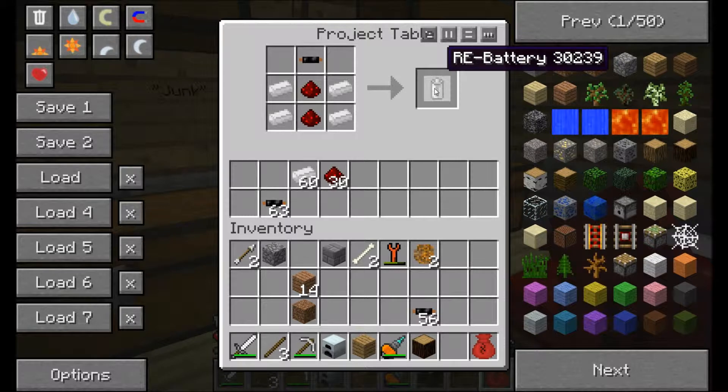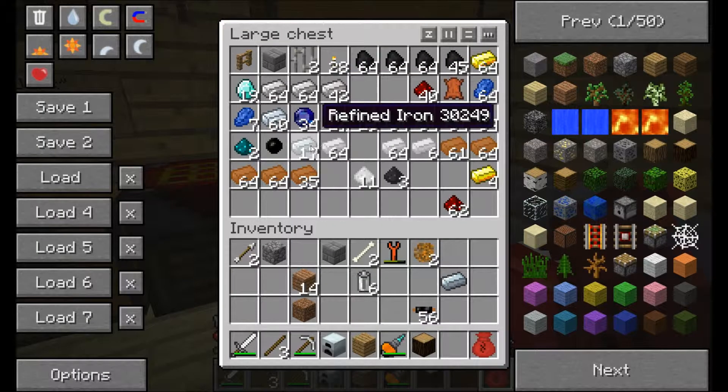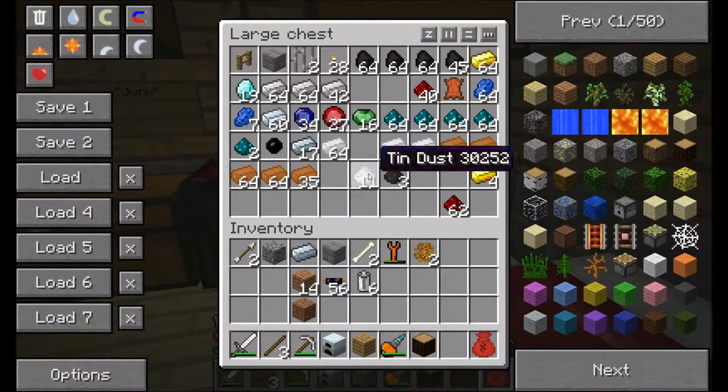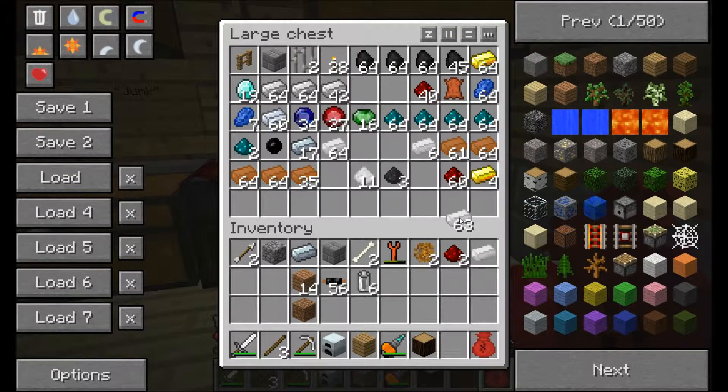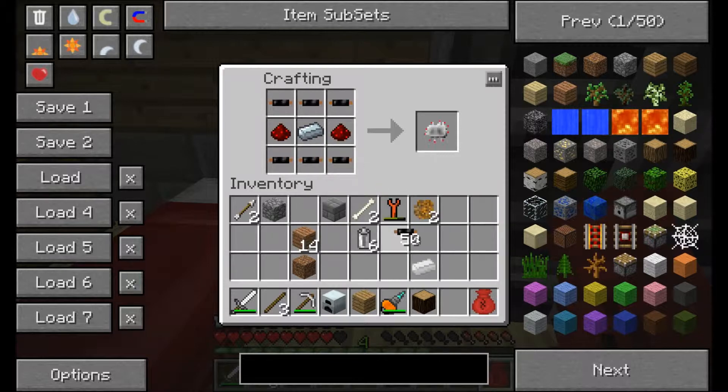The next thing you can make is called a backpack. You'll need six rechargeable batteries, another piece of refined iron, another computer chip, some redstone, and one piece of tin. It goes just like this — that's the computer chip there.